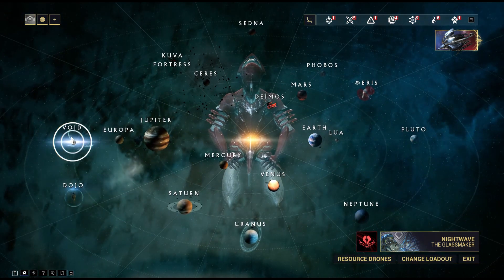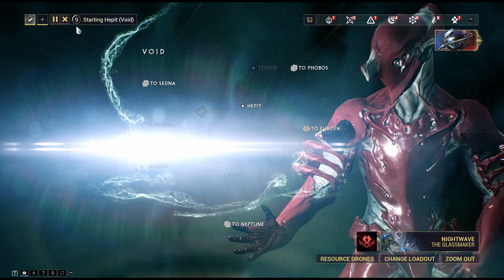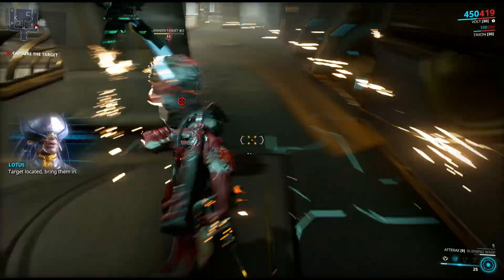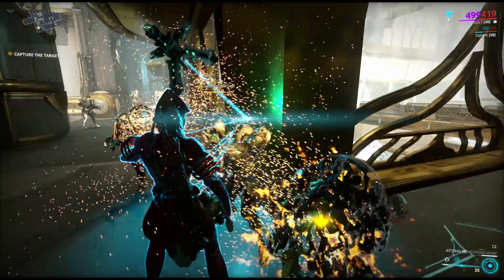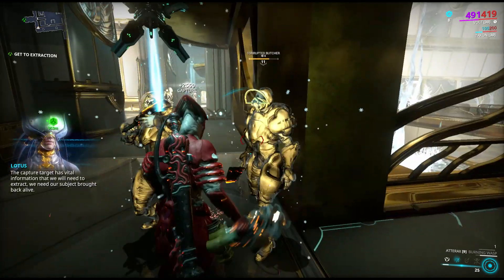Lith relics are pretty easy to get. What you're going to want to do is go to the Void and then go to Hepit — however you want to say that, let me know in the comments. Anyway, you go into that mission and you're going to go right to the boss, the capture character, and kill only that character.